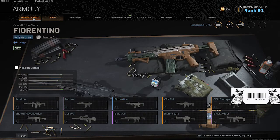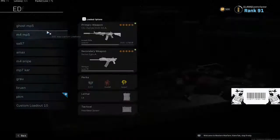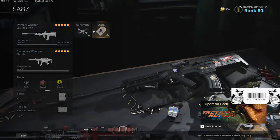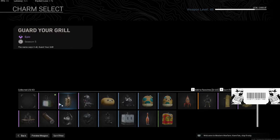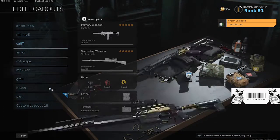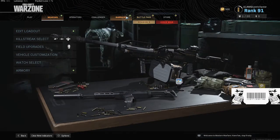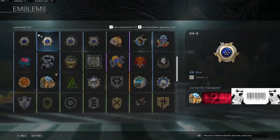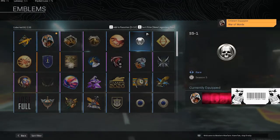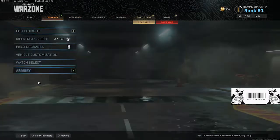We also got a couple of new banners and new emblems — pretty cool. If you pre-order the game now you get a bunch of early perks that'll work in Warzone, and the rest will be released when the game comes out in November. Thanks for watching this video — if you enjoyed it leave a like, subscribe to my channel, and hit the bell button for post notifications.